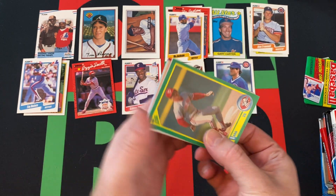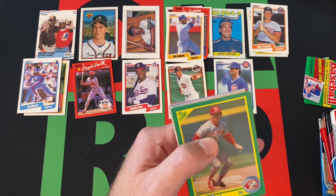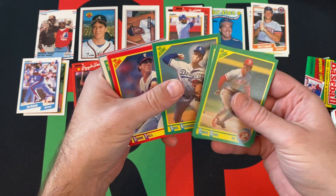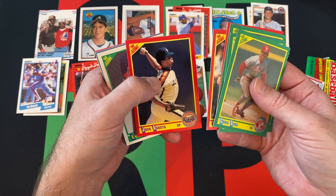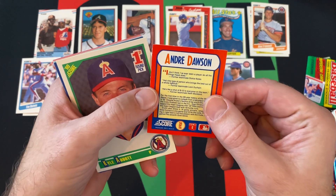We got Chris Sabo starting things off. Matt Nokes, Orel Hershiser, Don Paul, Carney Lansford, Juan Samuel. Tried some trivia — oh, that's just Andre Dawson. I thought they did trivia on those.